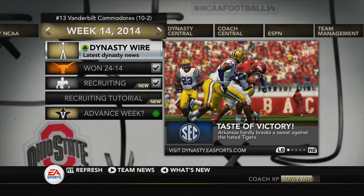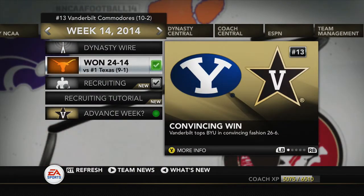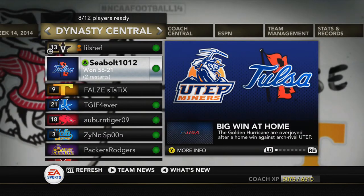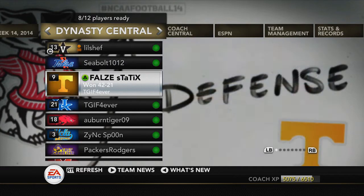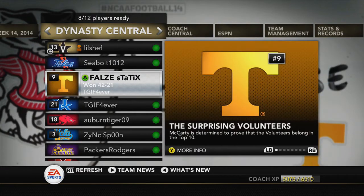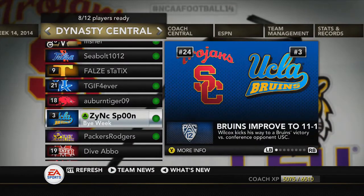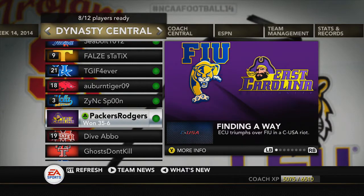I'm surprised I won that game to be honest — my defense compared to their offense, very different, but we got the win regardless. That's their first loss; number one has been upset back-to-back weeks. Let's see how everyone else in the dynasty did: Tulsa wins 56-21, Tennessee beats Kentucky 42-21 — I'm pretty sure that locks up the SEC Championship. Kentucky lost, Auburn wins 35-3, UCLA had a bye week, East Carolina wins 35-6.